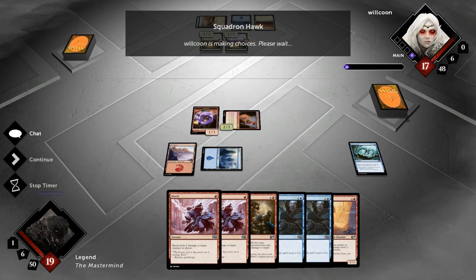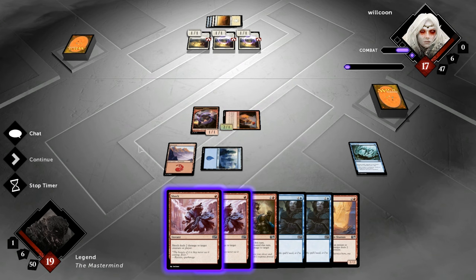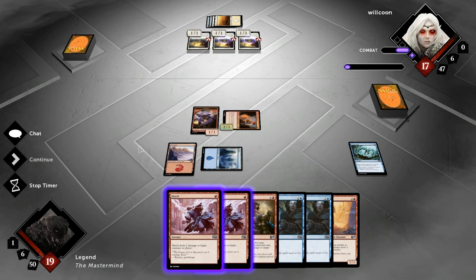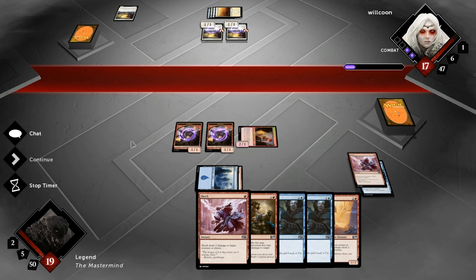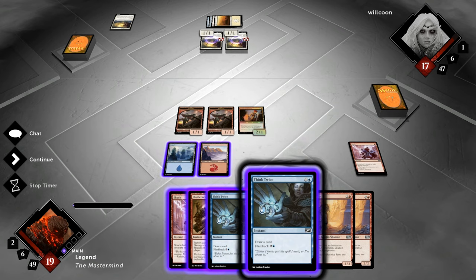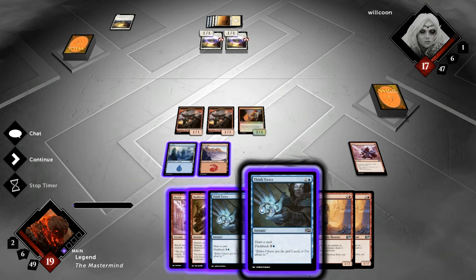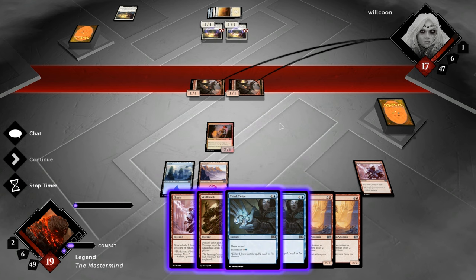The opponent plays another Squadron Hawk rather than the Skull Thief, which I prefer. We can kill the attacking Hawk to prevent some damage — I'm only going to attack with the elemental tokens and I'm okay trading an elemental for a Squadron Hawk. Still no lands, so I'll Think Twice here to hopefully draw one. Let's attack with the elemental tokens first since they're not going to block anyway. The opponent doesn't block.